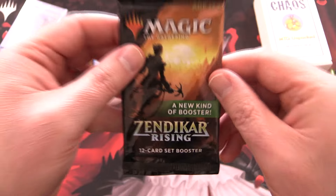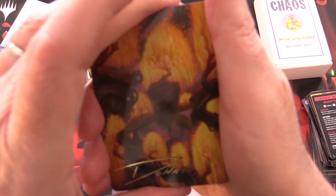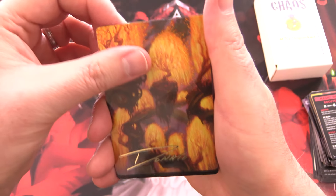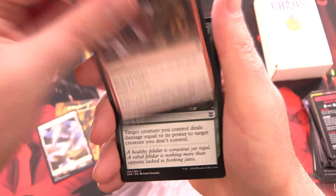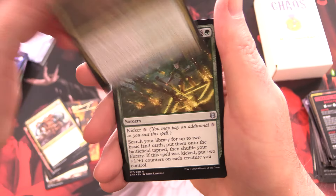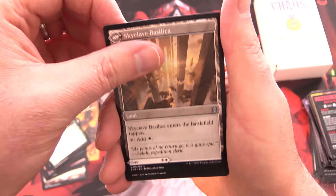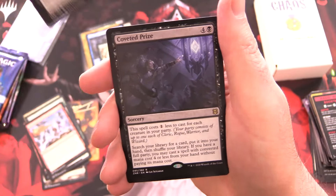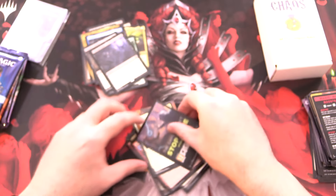Zendikar Rising - let's see if we can get some awesome lands. We start off with a signed art card: Grove of the Burnwillows! Along with a Plains, Tormenting Voice, Rabid Bite, Molten Blast, Lull, Mage's Familiar, Moss-Pit Skeleton, Vastwood Surge, Skyclave Cleric flipping into Skyclave Basilica, Synchronized Spellcraft, Shadow's Verdict for the rare, Coveted Prize, foil Core Celebrant, and a List card.